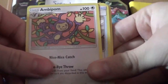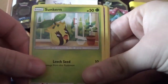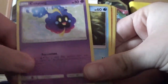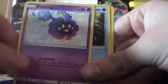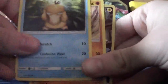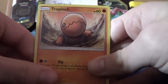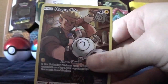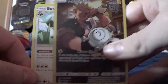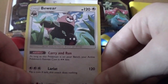We got an Ambipom, a Vaporeon, a Ponyta, a Sunkern, a Cosmog — which is actually a really cool looking Pokemon, I haven't seen that one before — a Psyduck. We did get something rare. We got a Trapinch, and then it looks like a Magnemite Secret Rare, and then a B-Ware.